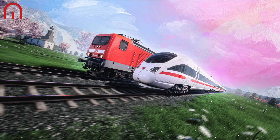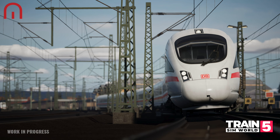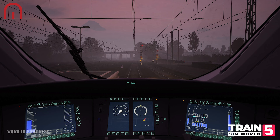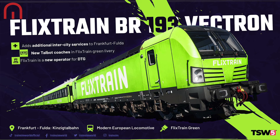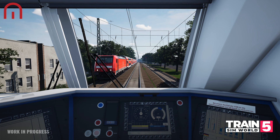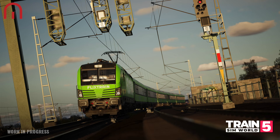FlixTrain — a brand new partner, not just in Trains in World, but for Dovetail Games as a whole. They were founded in 2018 as a private long-distance passenger rail provider in Germany and are part of the travel tech company Flix, known for its global Flixbus brand. FlixTrain operates a fleet of 140 vibrant green, fully refurbished Talbot coaches leased from an external asset company. The Vectrons make for a good fit with FlixTrain operations and are used across their whole network. Though existing players may be familiar with the Railpool Vectron from Trains in World 4, its operations on the Dresden, Reza and the S-Bahn Vorarlberg routes focus primarily on freight services. The FlixTrain Vectron will instead haul passenger services across the Frankfurt-Fulda route, and players will also be able to use it across other German routes by spawning in timetable mode.